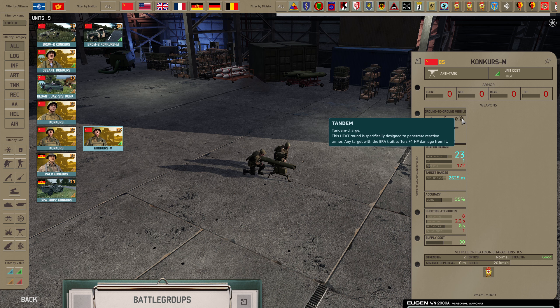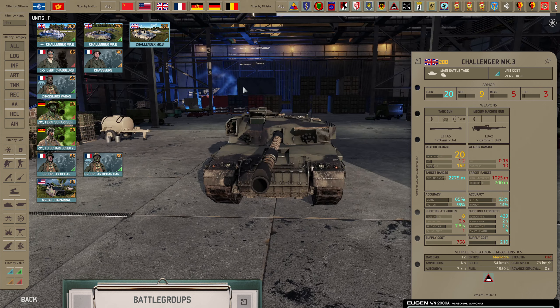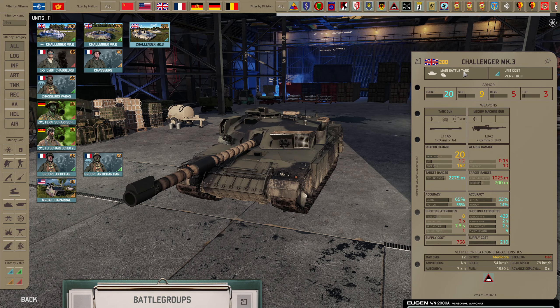The next bug is probably another big one. They've added the lovely new Challenger Mark 3 with ERA — been looking forward to this one, been hoping it would get added. Basically a Challenger Mark 2 with ERA, the extra armor and stuff. They've stuck the ERA trait there and given it 2 additional health points, so 12 total. Unfortunately, they haven't actually applied the ERA trait to it. So tandem charges don't do any extra damage, and it's not affected by the other bug they've introduced. I'm now going to take you into a game to show you, because there's no better way to do it.